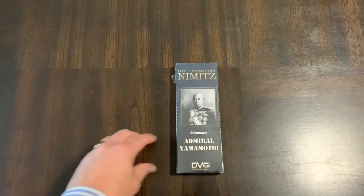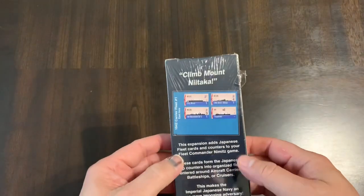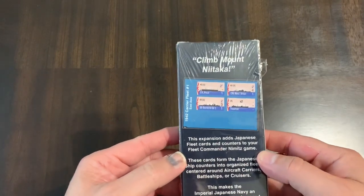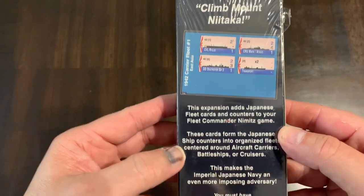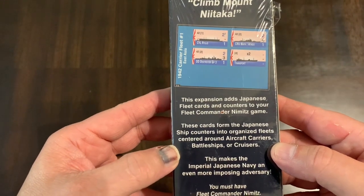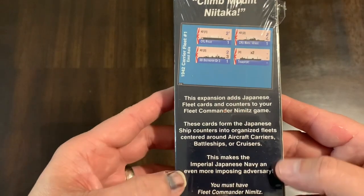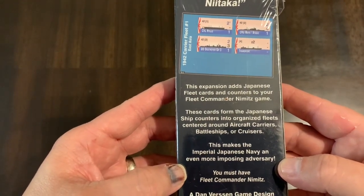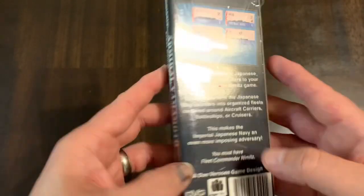What you get in Fleet Commander Nimitz Admiral Yamamoto — let's take a look at the back of the box. This expansion adds Japanese fleet cards and counters to your Fleet Commander Nimitz game. These cards form the Japanese ship counters into organized fleets centered around aircraft carriers, battleships, or cruisers. This makes the Imperial Japanese Navy an even more imposing adversary. You must have Fleet Commander Nimitz to use this.